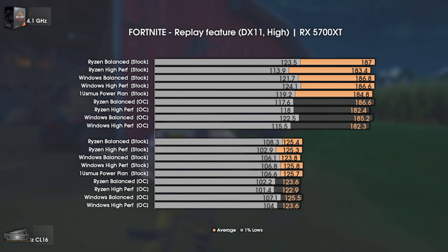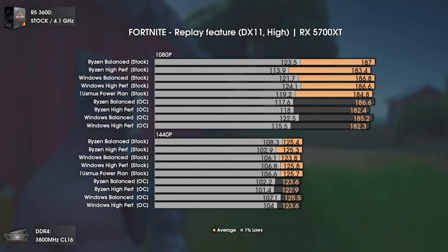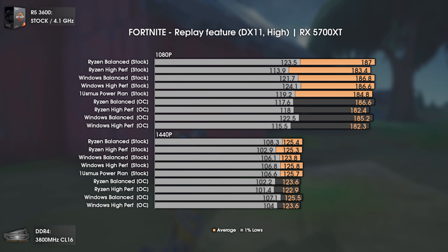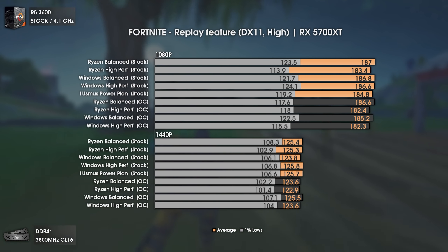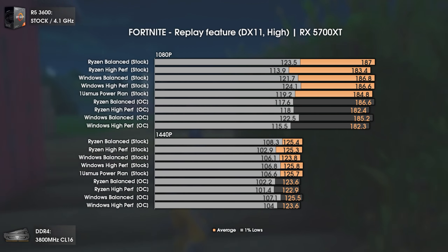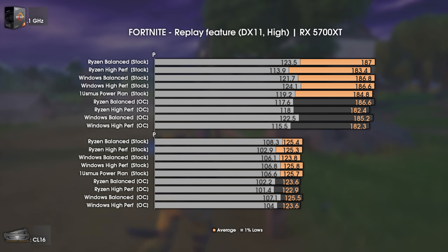The last retested game is Fortnite, and here the differences are finally more evident. The Ryzen Balanced profile delivers better results than the Ryzen High Performance mode, and the same happens with the 1usmus power plan, which constantly delivers 50 to 75 MHz less — translated into less overall performance. We're still well over 100 FPS, so these small differences shouldn't matter much.